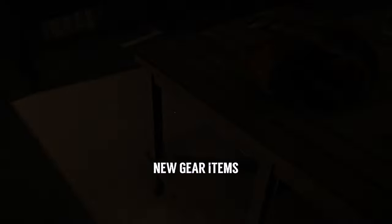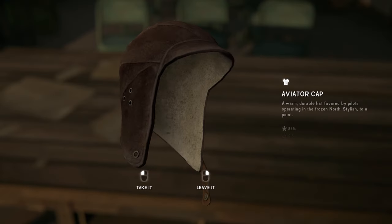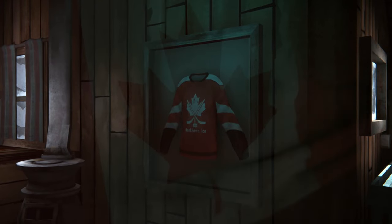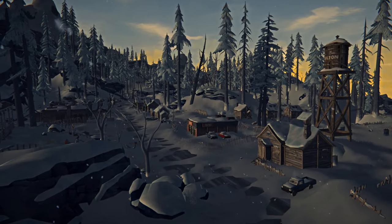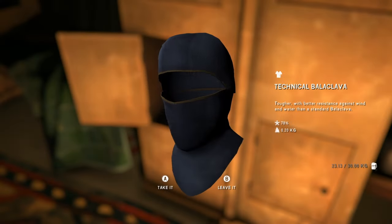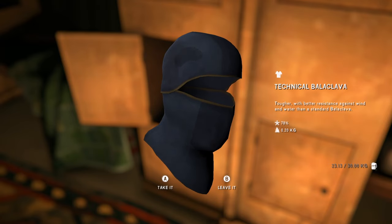We have a number of new gear items available in the Expansion Pass. You'll be able to discover four new clothing items: a durable leather flight jacket, a matching aviator's hat — both of which fit neatly into the airfield theme — and also a hockey jersey, because… Canada. These three items can be found anywhere on Great Bear Island in a variety of locations or containers. The fourth clothing item is a technical balaclava, which is very rare and can only be found while using the handheld shortwave or as part of the tale.